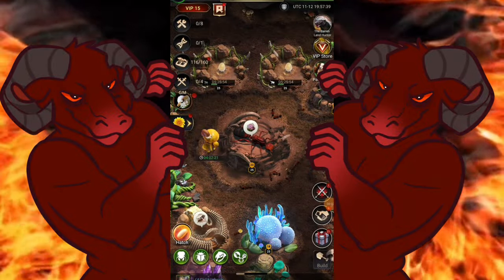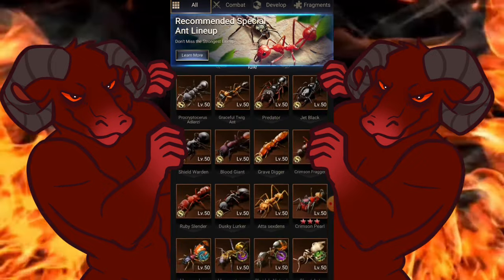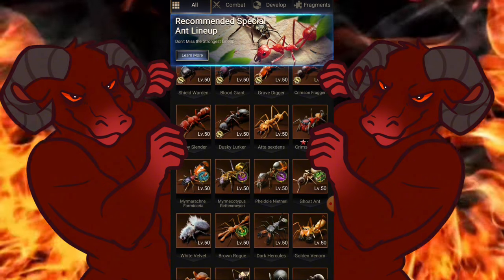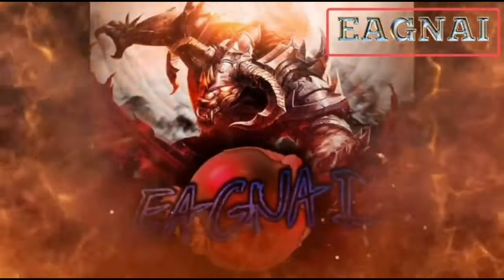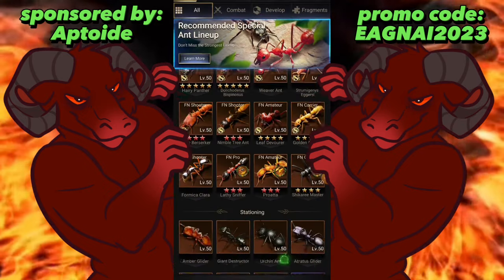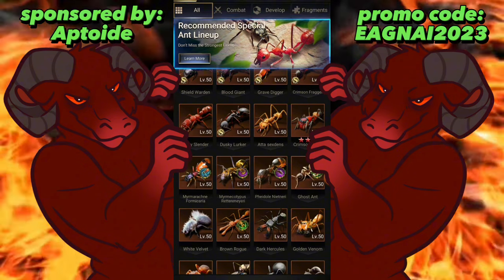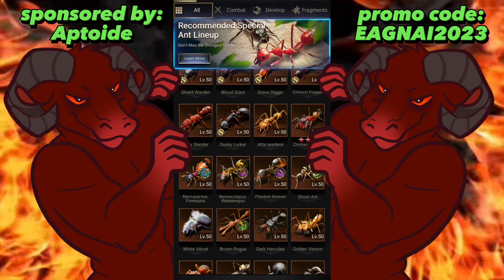Alright guys, we're going to be continuing the versus series today. Shout out to Sarluna for helping with the pronunciation. We're going to compare the Philidoli Nit Niri and the Ada Section — we're just going to call it PN from here on out. Let's get right into it.